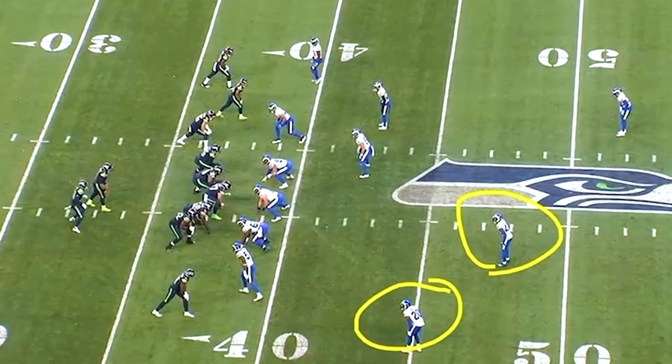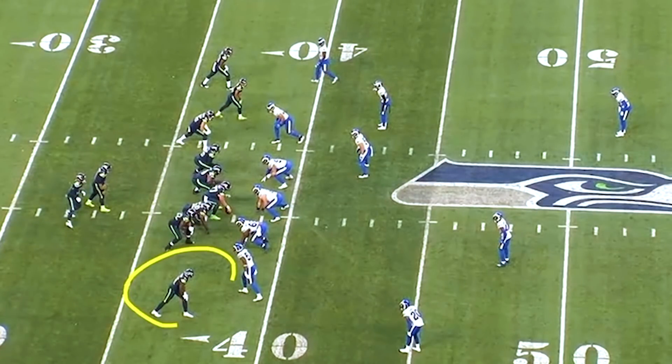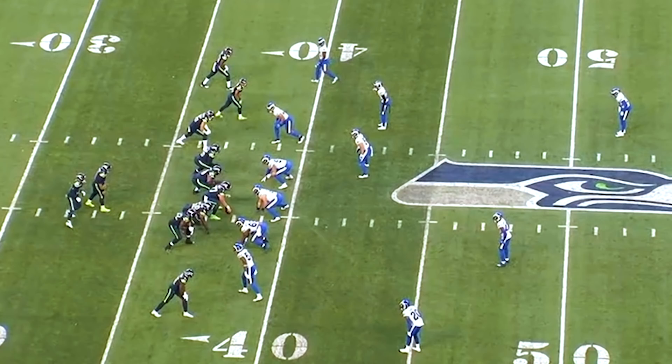We're going to look at these cover four guys right here. Their rule is basically if anyone comes into their one-fourth area of the field, they play that guy man-to-man. A defense will typically designate it by: if this guy crosses the linebacker level, he's now in Ramsey's area of the field. Ramsey essentially has a man-to-man.